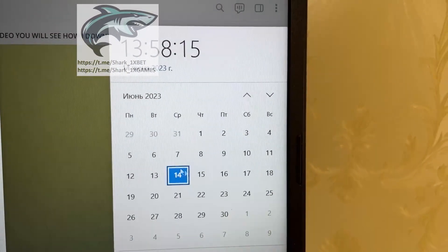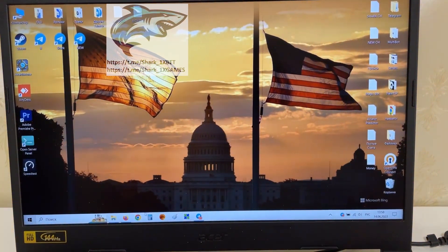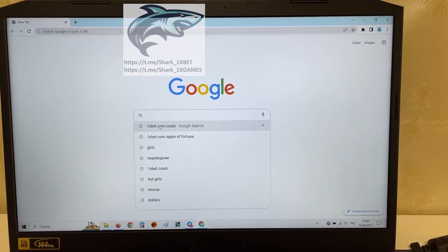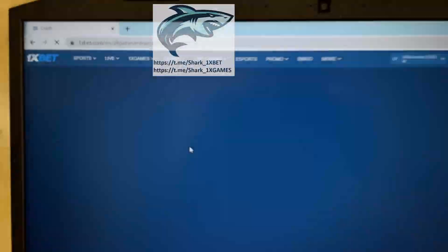Look my friends, actual fresh date and fresh time — 14th June 23. And let's go. I want to show you how it works. Go to the Shark, go to my Onyxbet.com crash. Press the first link — this is the Onyxbet official website, you see — Onyxbet.com, press this.